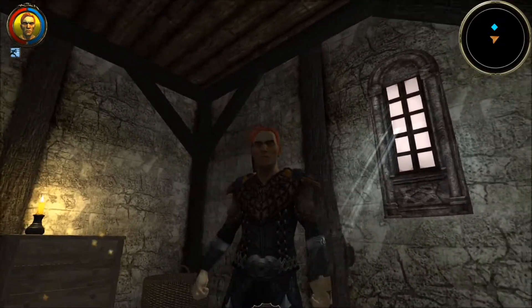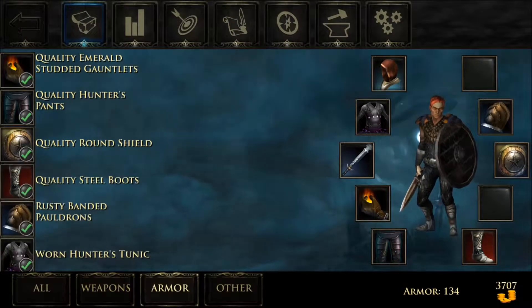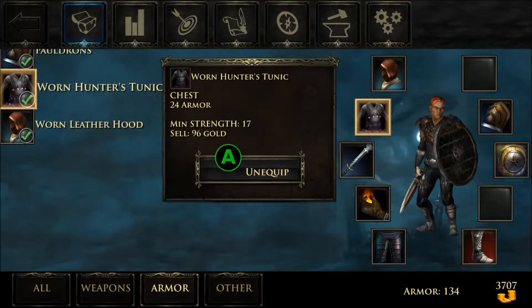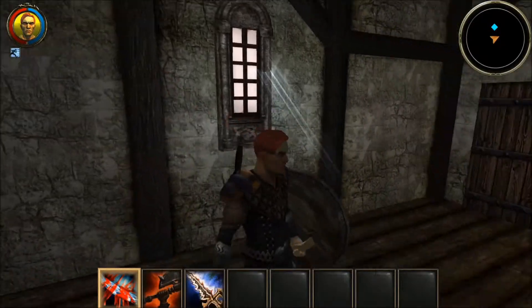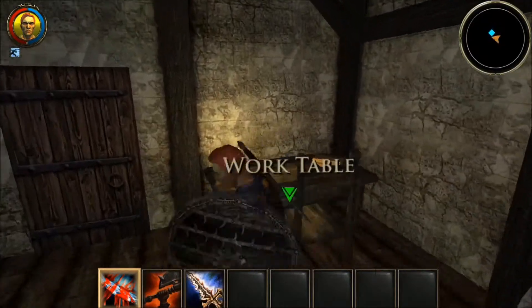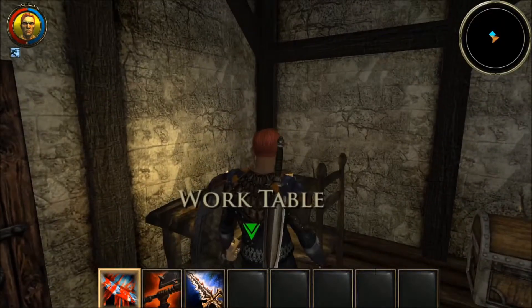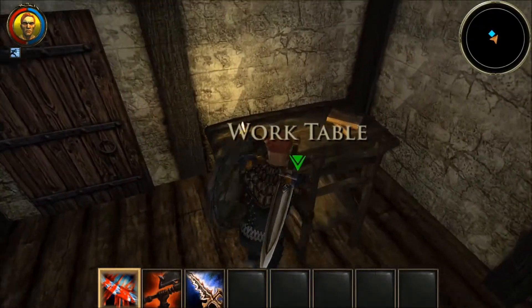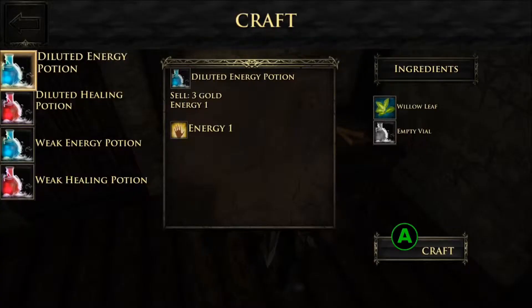Did you check out my new vest? It's called the Worn Hunter's Tunic. I've sold all my extra stuff to the guy downstairs and I discovered that this particular tunic was a little bit better than the vest I had on. And I didn't notice this in the last video, but we have a work table — we can finally craft some potions.